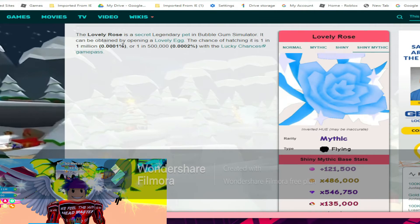The Lovely Rose is a secret legendary pet in Bubblegum Simulator. It can be obtained by opening a Lovely Egg. The chance of hatching it is one in one million, or one in five hundred thousand with the Lucky Chances game pass. So that's an easy secret, just like folks on Discord were saying — simple, real simple.